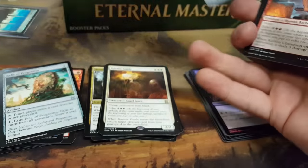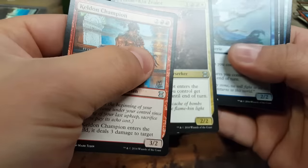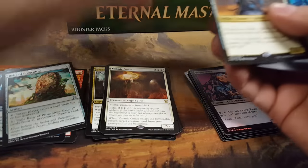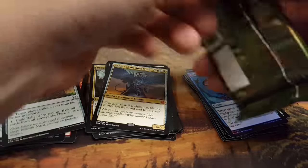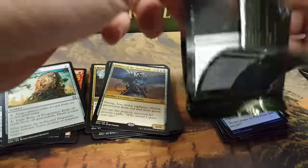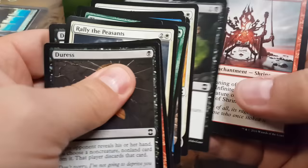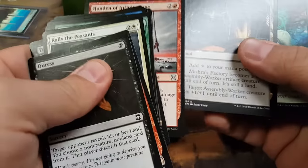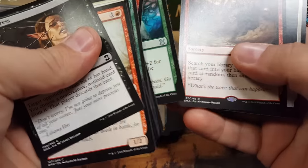Why do you even need a Karakas? I need one for my 8-rack deck sideboard — it gets rid of Sneak and Show. It just gets rid of it. That card is a staple. Some were probably writing articles about the most impactful cards to be reprinted. Mishra's Factory — one of the most impactful cards if they were to somehow print it back into Modern.